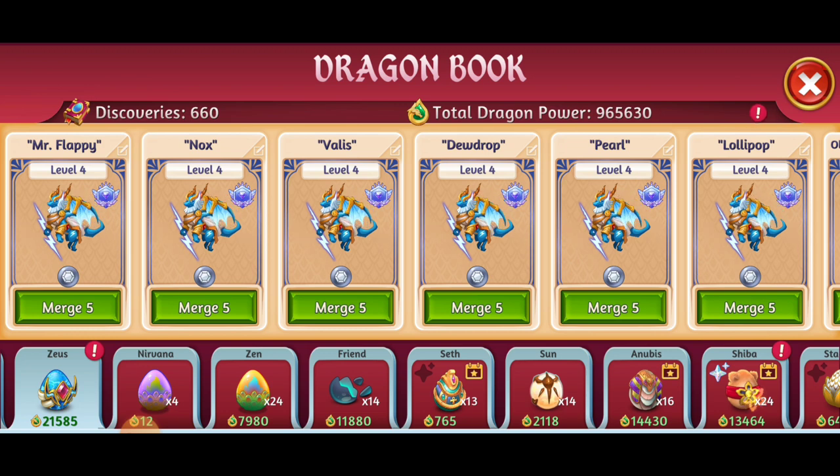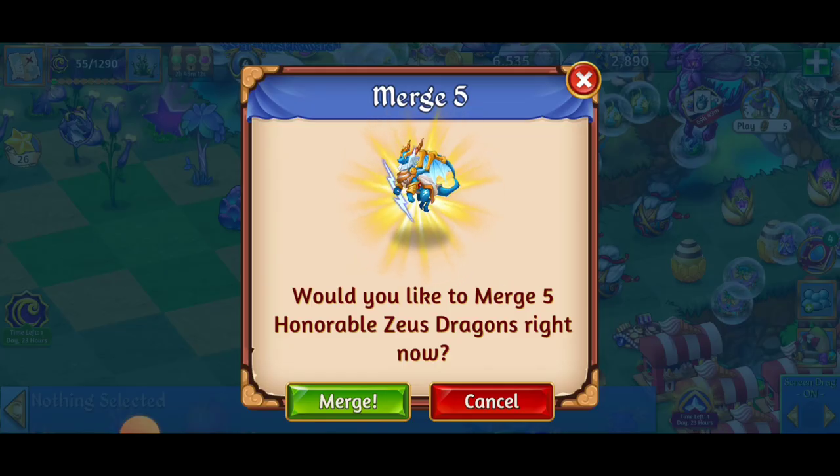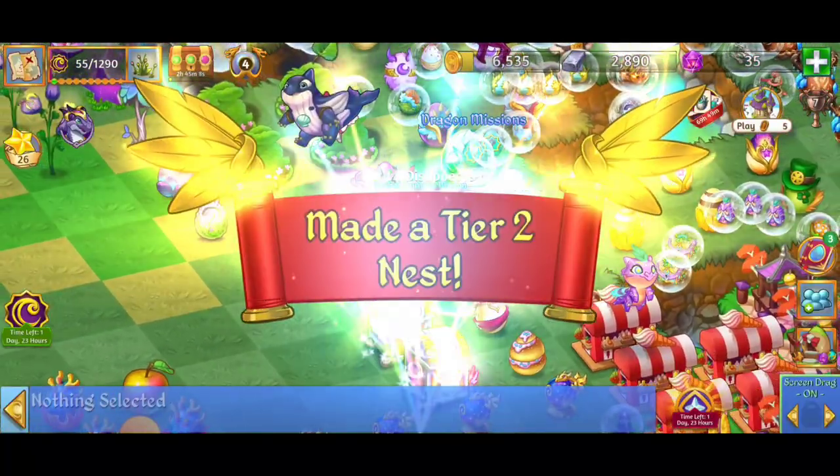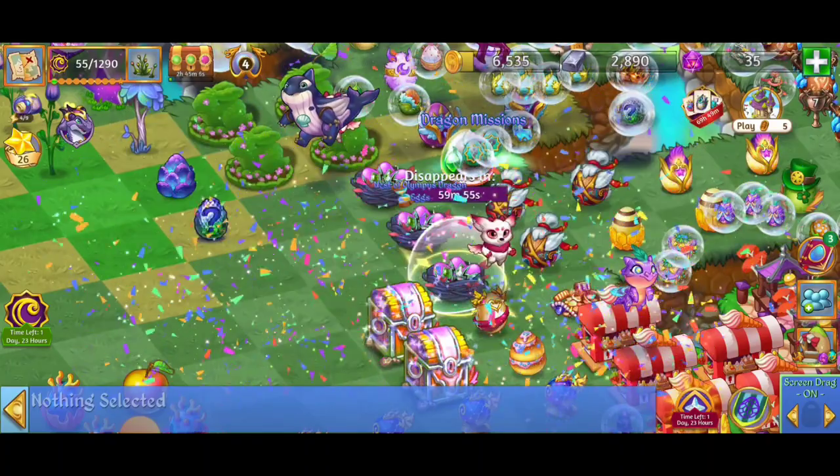Right now it's the 16th of April — it's Tuesday, mid-April 2024 — and we're about to get this party started. So there we were saving that five merge with the level four Zeus Dragons.